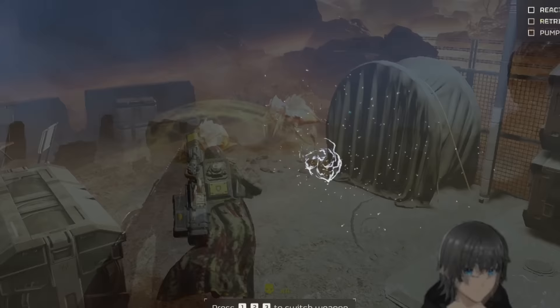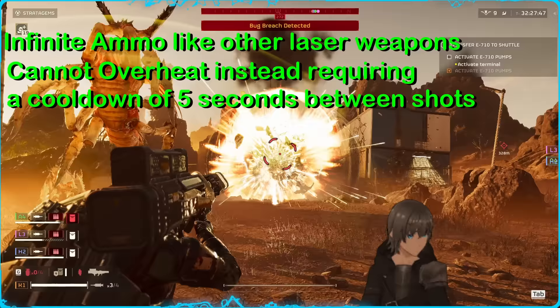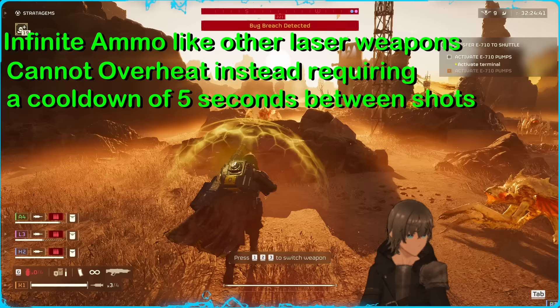First of all, the Quasar cannon has infinite ammo and a heat sink like other laser weapons. However, uniquely, this weapon locks itself from overheating to the point of needing a sink changeout, instead enforcing a cooldown period between shots of roughly five seconds, which can be affected by both hot and cold planets.